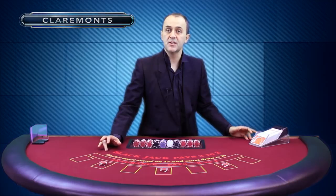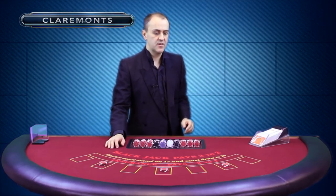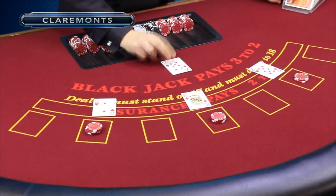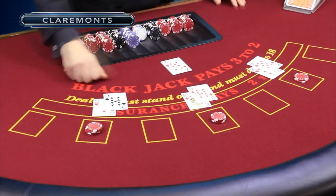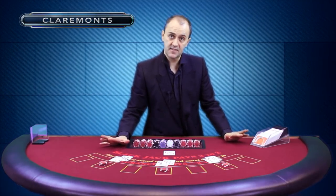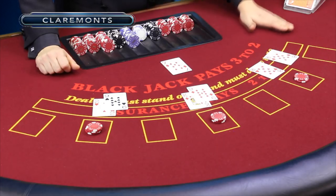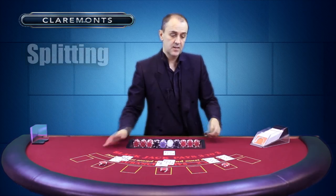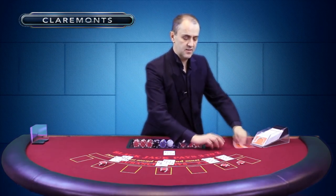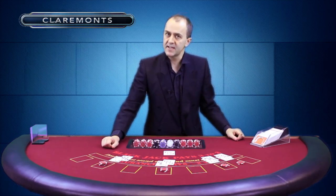Let's play another lovely hand looking at splitting and doubling. Three different boxes. Eight, king, and a two — house card to deal — a pair of eights. Nineteen and eleven. The player in the first box has a pair of eights. His options are to stand on 16 and hope I bust, or take a card. In this case, split the eights — when you've got a matching pair you can play as two separate hands. Two chips is the bet to play the split. Cards get dealt to the eights — eighteen and seventeen. We stand on seventeen and eighteen.